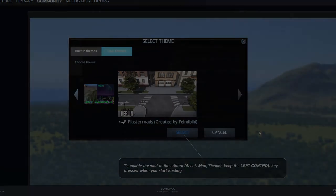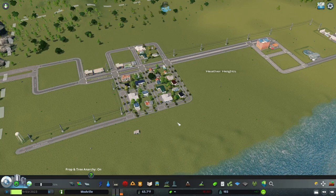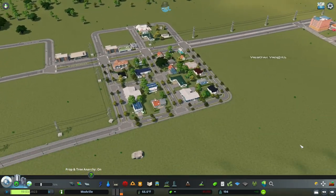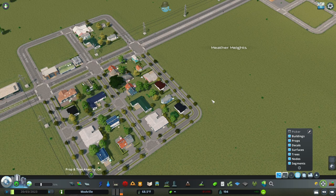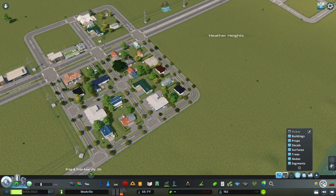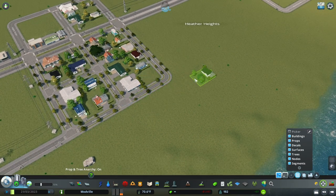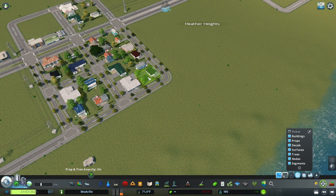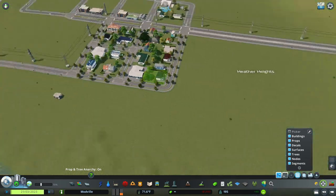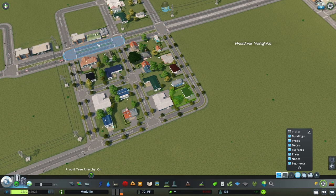We're in our little city of Modville — threw this together quickly just to test things out. Number two is Move It, which is fantastic. Indicated by its icon, Move It allows you to move anything in the city. You hover over objects that highlight in blue, click and they turn green, and you can drag them wherever you want. You can also hold right mouse button to rotate whatever you have selected.